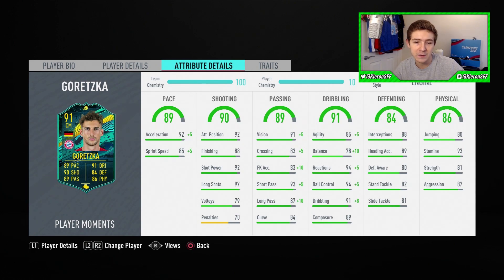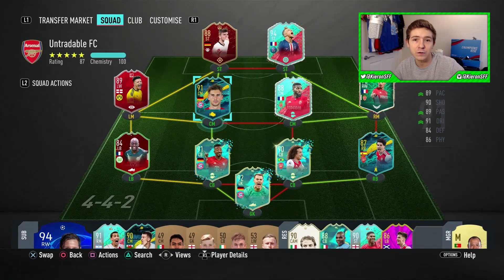Dribbling stats, aside from balance, are great — 94 ratings for both reactions and ball control are brilliant, and a 91 in-game dribbling rating is awesome. With the engine chem style that'll be boosted to 99, which is absolutely brilliant. It's a shame his balance isn't better, but the engine chem style helps with that big plus-10 boost. Defensively, stand tackle and slide tackle aren't amazing but are good enough for a center mid, and it's great to see a really high interception rating. Physically: stamina of 93, decent balance and strength, and jumping of 80 — he's 6 foot 2 so he should be pretty solid aerially.